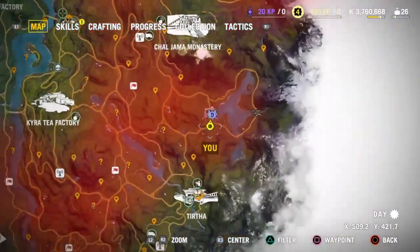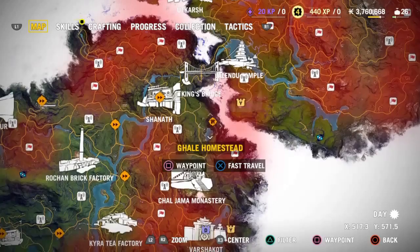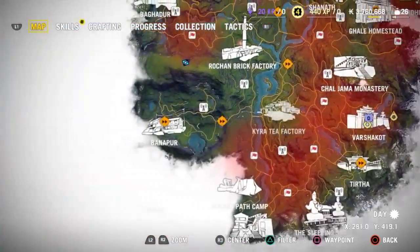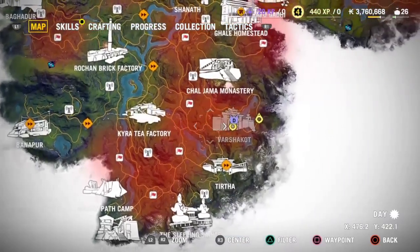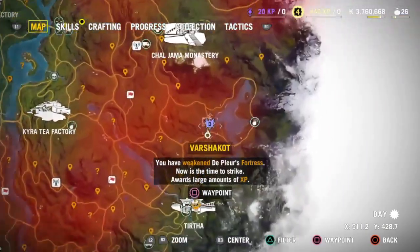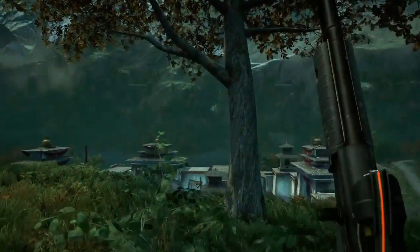Welcome to another Far Cry 4 Fortress tutorial. This fortress is right below the Gale Homestead and just to the right of the first village you enter when you start playing the game. It's the one with the big D on it. As you can see, this fortress was kind of hard but not too bad.